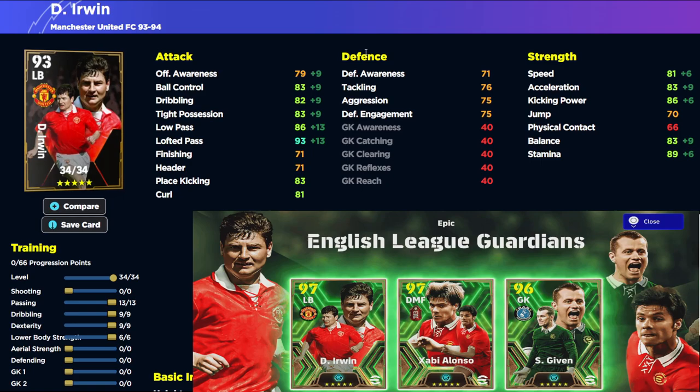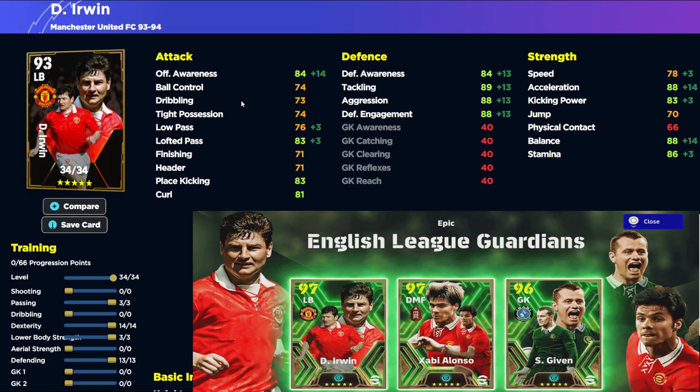Defensively he's going to be okay, but you're looking to get this guy with crosses into the box, so I'd definitely play with a 3-5-2 with a big tall target man to swing balls into. For the defensive build — both builds are 93 overall — it's 3 into passing, 14 into dexterity, 3 into lower body, and 13 into defending. Nothing boosted for dribbling or aerial strength, but all defensive stats apart from defensive awareness and acceleration are getting into the 90 zone.